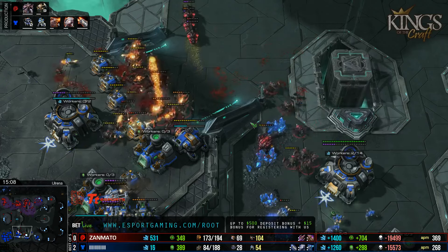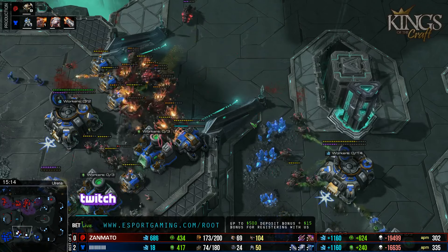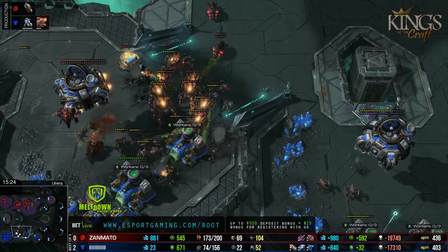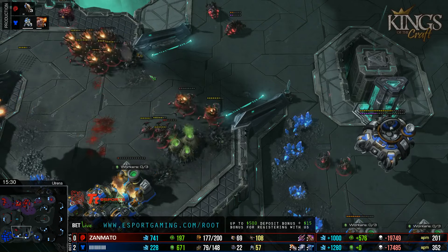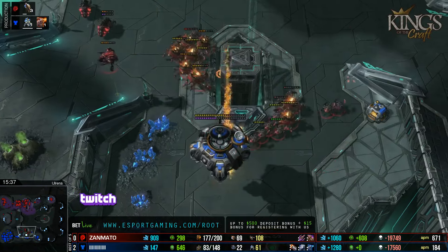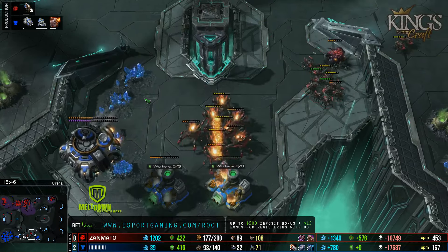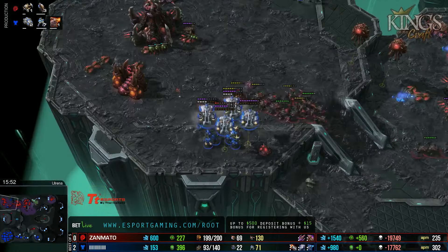It might not matter — Vortex is actually up on Roaches. This is going to kill the third mineral line, and this might be the equalizer right now. Vortex is leading by over a hundred supply. It looks like he's finally found a way back. The first two attempts for him to kill Ryung were not quite there. He could have stood back and maxed out, and when he did push out he was maxed. Ryung just sent two Medivacs full of Marines and tried to use just the tanks to defend — but it was just a couple of Marines and got shattered by Vortex's concave.